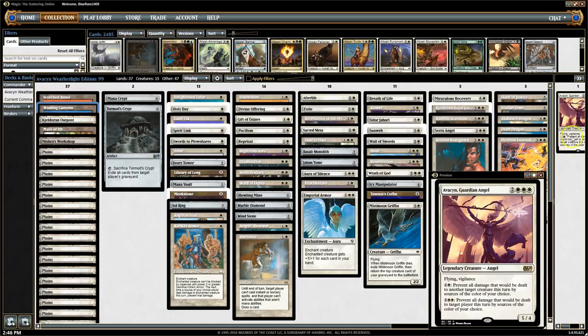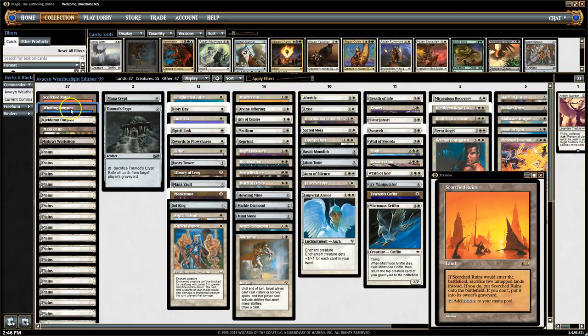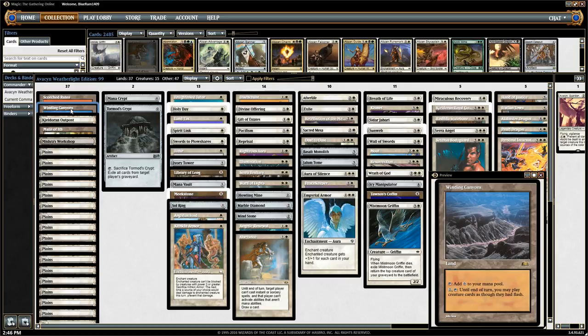We can cast Avacyn at the end of their turn so she'll be ready to start swinging. That minimizes the amount of time our creatures spend exposed. It also lets us flash in instant-speed answers. Like when we get to Innistrad block, we'll have a Fiend Hunter — so we'll have an instant-speed Oblivion Ring for six mana, basically. There's a lot of cool things you can do with Winding Canyons if you have a creature-based deck and your goal isn't to tap out every turn. It's a fantastic inclusion for most creature decks.